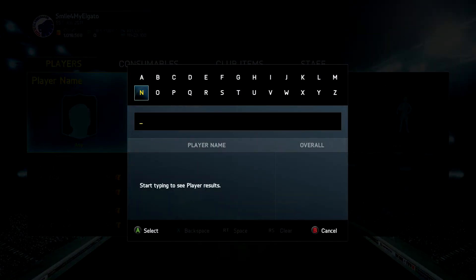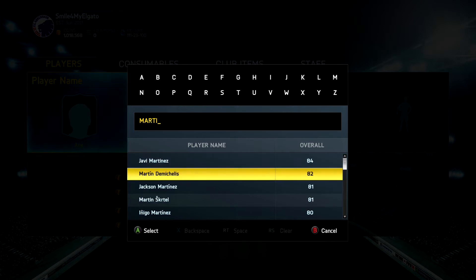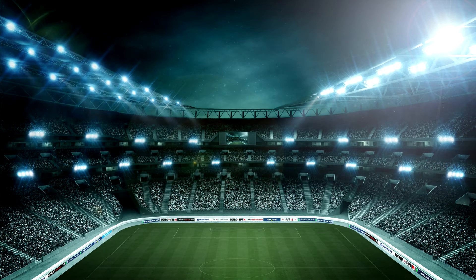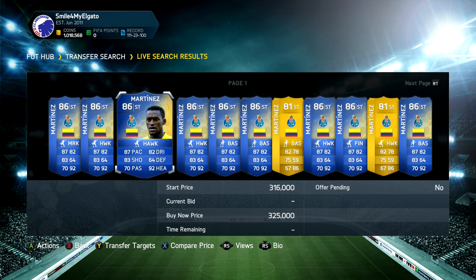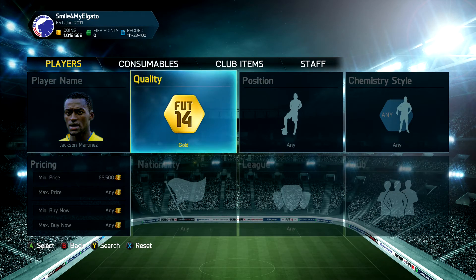A really quick method I'll show you: this week, Jackson Martinez was 200k at the start of the week on Wednesday, and now he's pushing up to 300k. What I'd recommend is trying to pick up a player who's worth about 200k on the first day of Team of the Week when everybody's opening packs, then sell the next day for a nice profit — as you can see, there's about a 100k gain there.